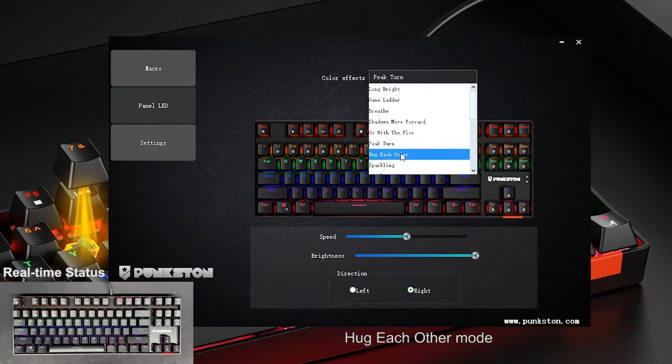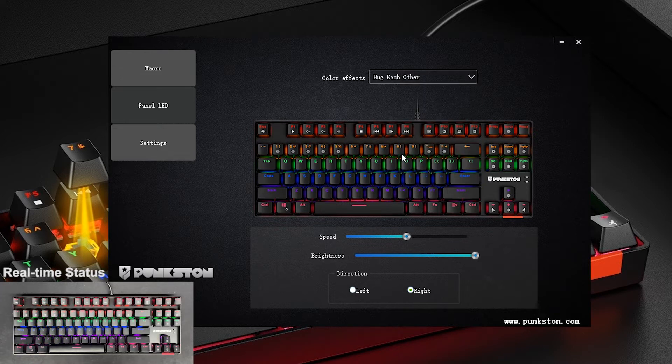Hug Each Other Mode. Adjustable light speed or brightness. Can change the direction of the light — left or right.